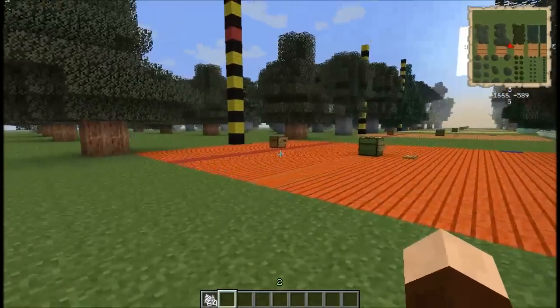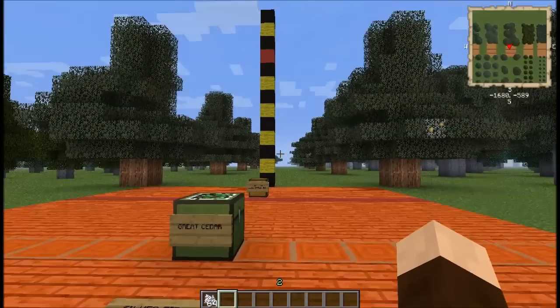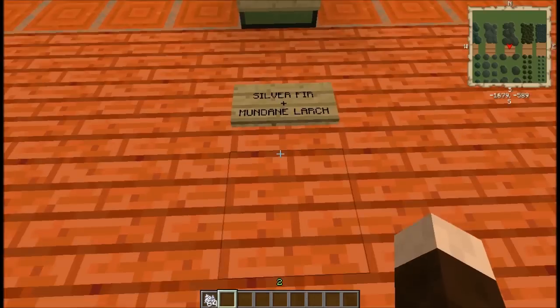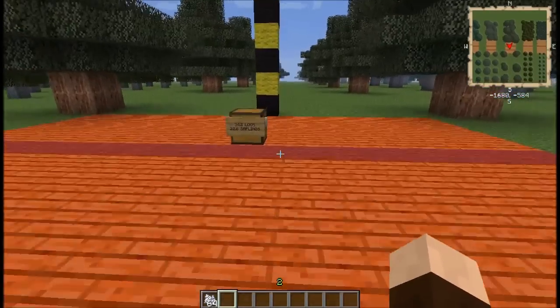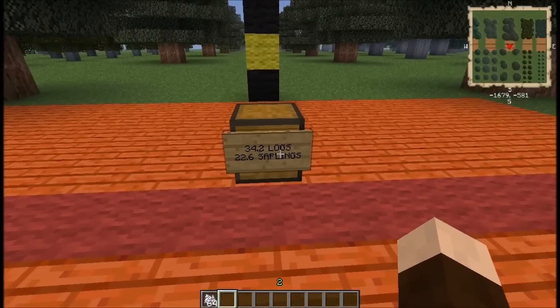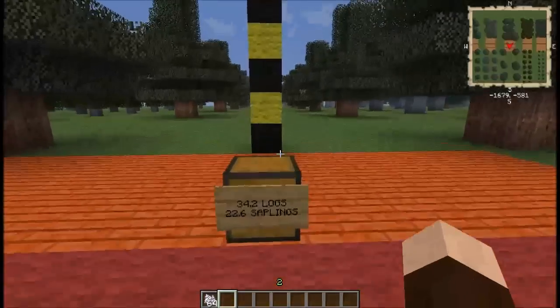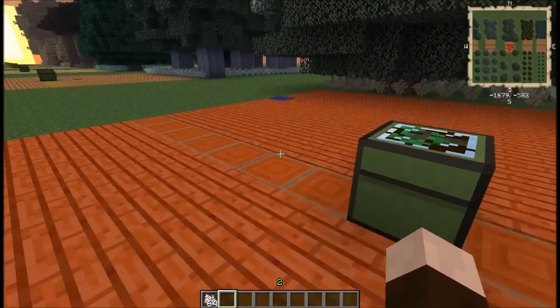Moving on to the next one — this one is even fluffier with some interesting criteria. This is called the great cedar. You are going to need the mundane larchkin and the silver fir in order to get this one. You will get about 34-ish logs and just over 22 saplings from each tree. There's no fruit or nut that comes from it, but there are plenty of logs and saplings.